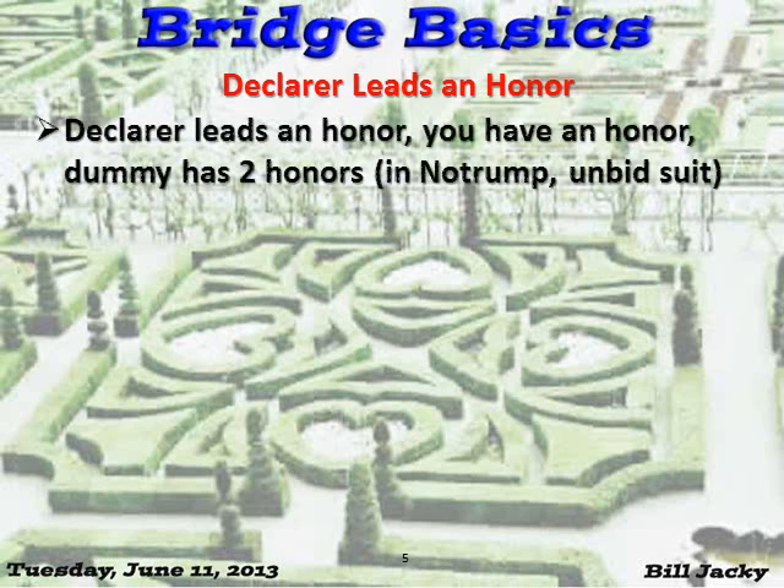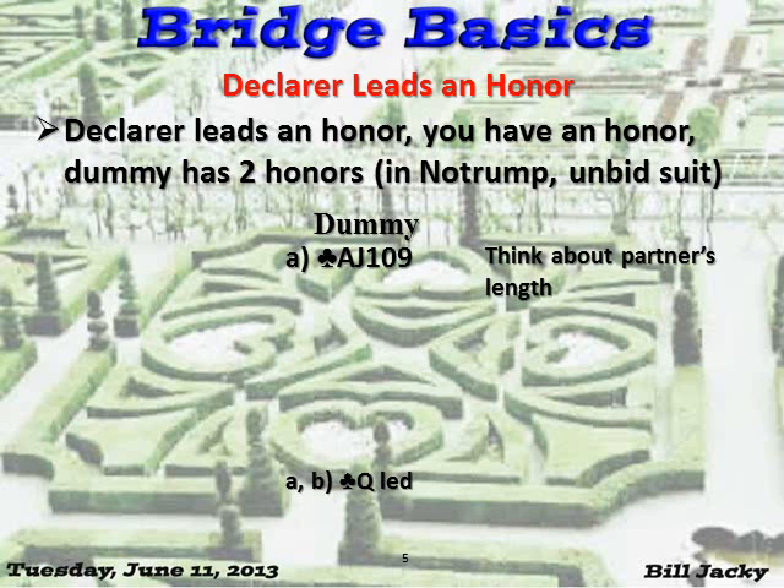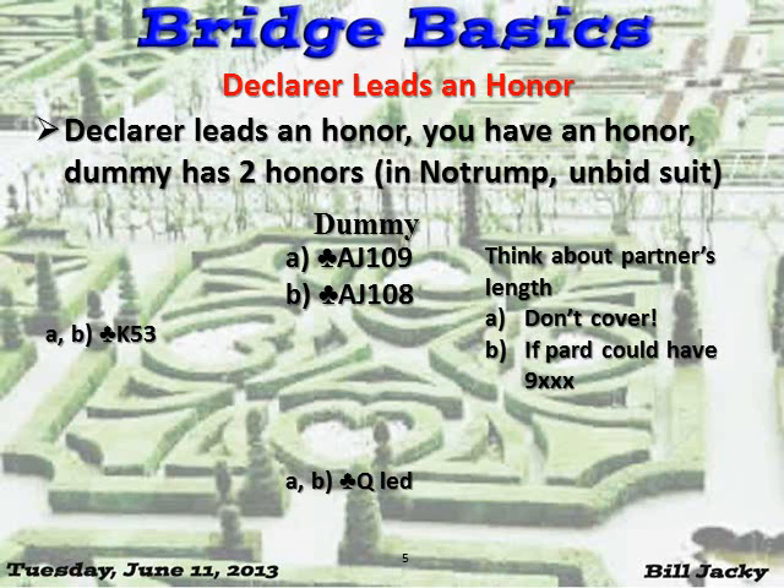Declarer leads an honor and this time you have an honor and dummy has two honors. What do you do? Dummy has ace, jack, ten, nine. The queen is led. Think about partner's length. You have king-third — don't cover. What chance do you have of setting up anything? What if dummy had ace, jack, ten, eight instead? Partner could have nine-fourth — it's possible, but if the bidding indicates otherwise, it couldn't be.